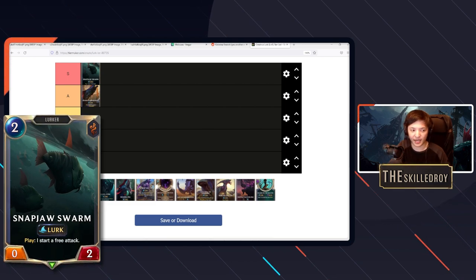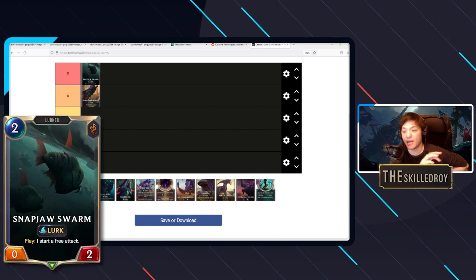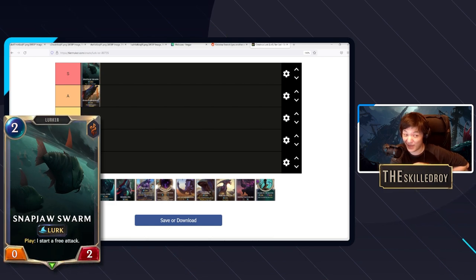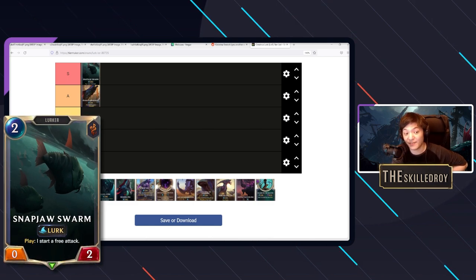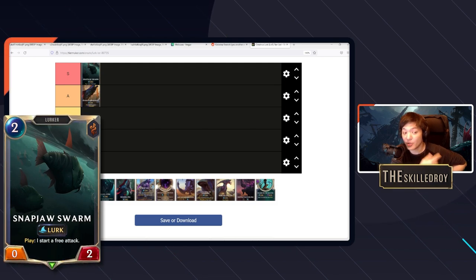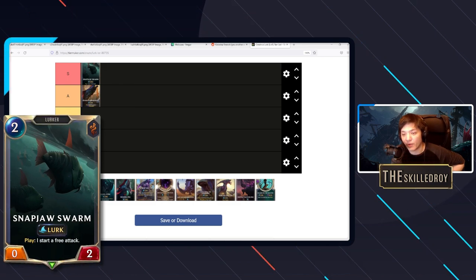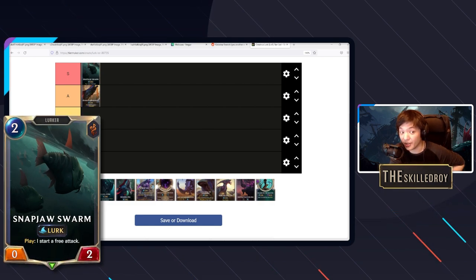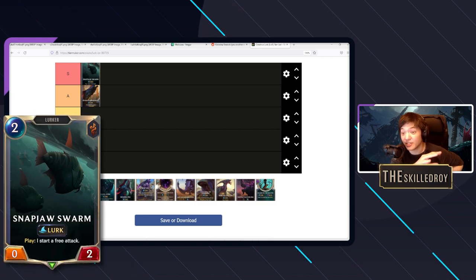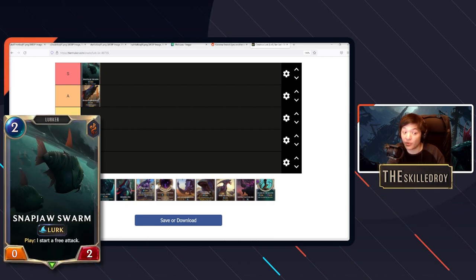If there's one card in the deck that I think is objectively the strongest, it's Snap Jaw Swarm. It's good at all stages of the game — that is not something many lurk cards can say. Some struggle early, some struggle late, but Snap Jaw is always good. The reason is it lets you activate your lurk triggers on the opponent's turn. Remember you can only activate lurk once per turn, but if you can activate on the opponent's turn via free attack, that's huge.